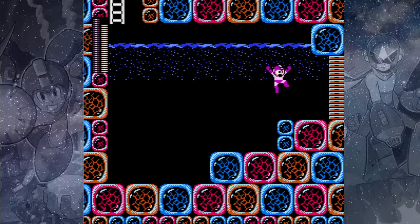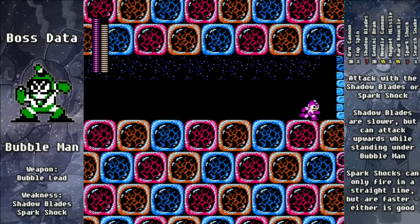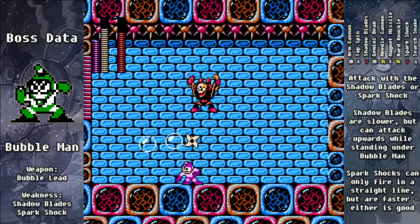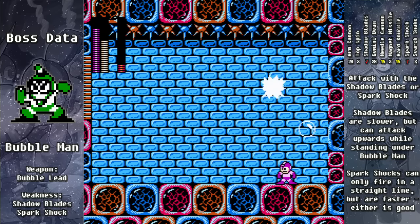Each one of these stages is going to have two Mega Man 2 bosses, and the second one here is Bubble Man. We can use Shadow Blades in a similar way that we would have used Metal Blades in the previous game — you'll just have to get a bit closer. It's very effective to shoot them upward when you're underneath Bubble Man, and with just a few blades, Bubble Man will be popped.